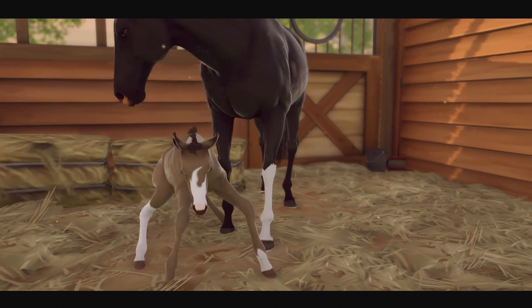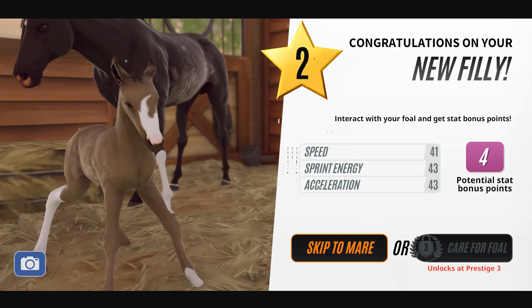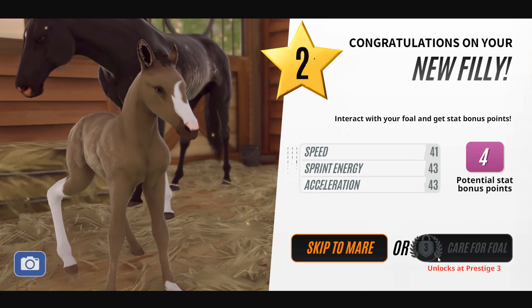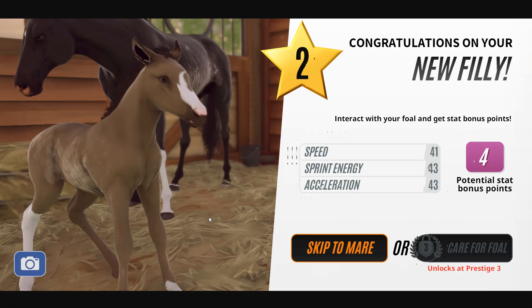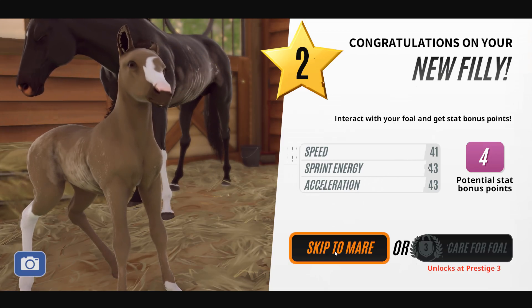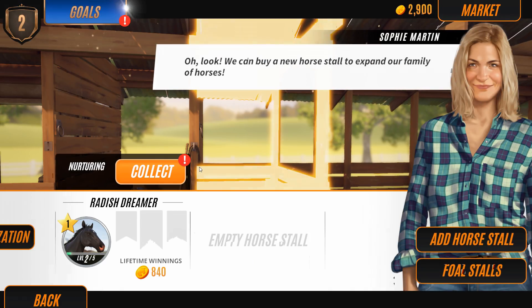Oh, she's beautiful — look at her! We have a new filly, you guys! Interact with your foal and get bonus stat points. Oh, I can't wait to be able to play with her. She's really, really pretty. Holy moly, I'm really happy with this. This is so beautiful compared to the mobile version. Your new horse needs a new stall, so we need to add one to make sure we have room.